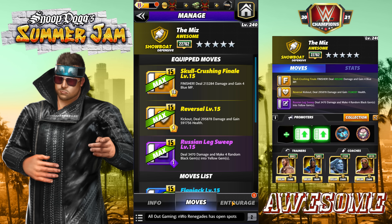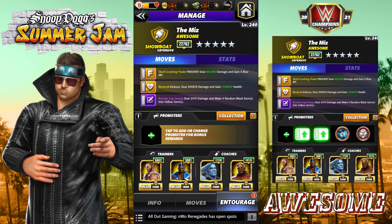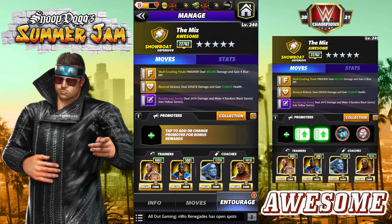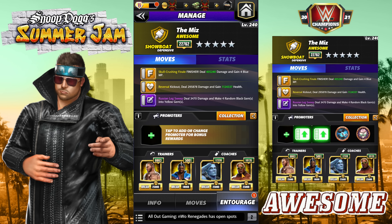I'll have two three-star move sets, two four-stars, and a five-star — I think I like the five-star the most, but it depends. For the entourage, we're going to buff the Reversal and the finisher as much as we can. No MP trainers: Orton for 45% more yellow move damage, Big E for 45% more yellow move damage. Then we'll run Robo Cena to take 20% less damage from reds, and Rikishi to help charge the finisher.